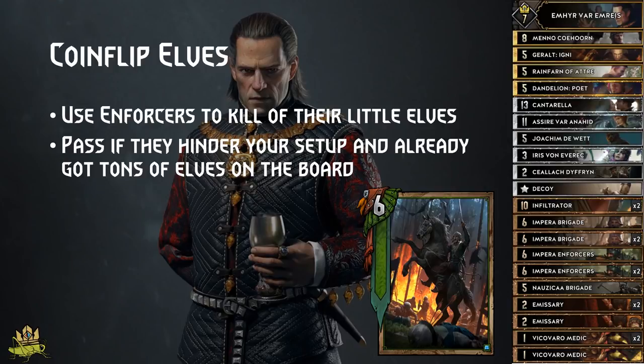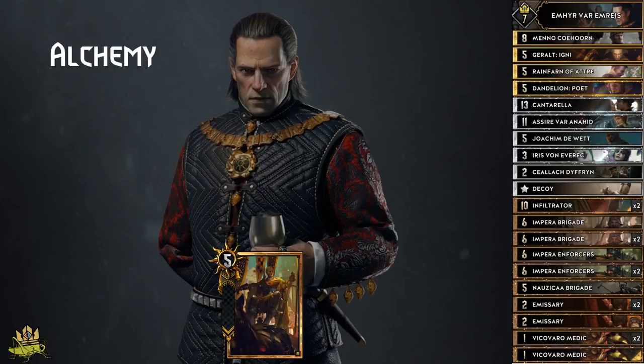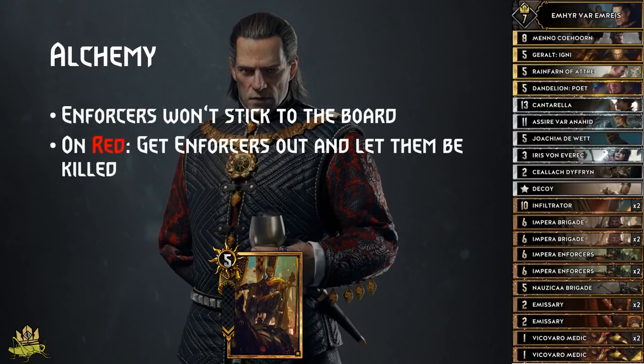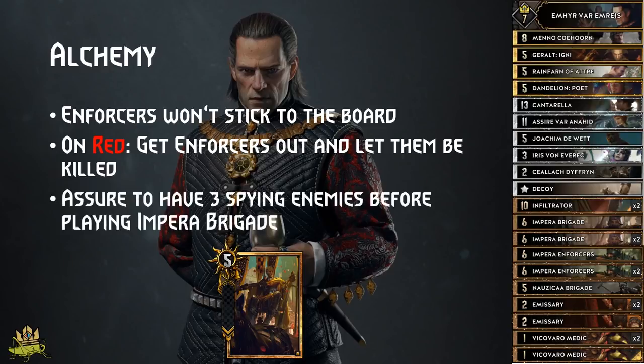In late game, try to line up some Elves with Enforcer and hit with a double Igni. Alchemy is a pain to play against because your Enforcers won't be able to stick to the board. If you are on red, get all your Enforcers out and let them be killed by the Witchers. Then you can pass one card up, enabling you to start fresh without the extra points the enemy has already gathered. Before you play Imperial Brigades, assure that there are 3 spying enemies, so they are not able to kill them with only one Witcher.